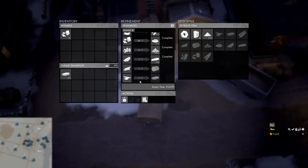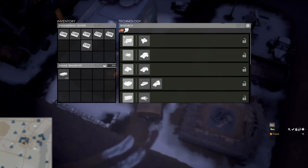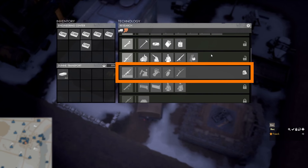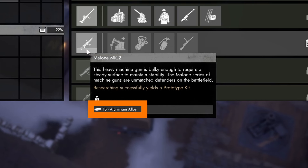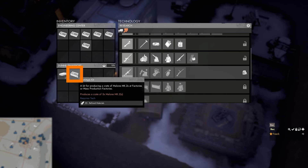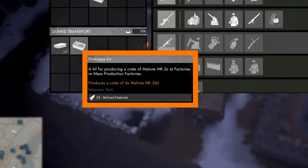We take the aluminium alloy and bring it to the engineering center. When we're close to the engineering center, we press E to open it and go to the weapons research tab. We scroll to the current tier we are researching and can see that we are currently researching the Malone MK2, and that we can further the research by using 15 aluminium alloy to make a prototype kit. We left-click on the Malone MK2 icon — we gain a prototype kit and lose 15 aluminium alloy. Hovering over the prototype kit shows it will produce a crate of five Malone MK2s and requires 25 refined materials to make.